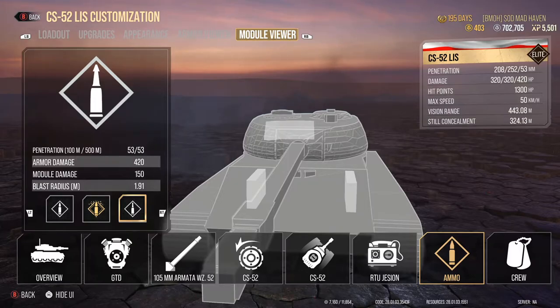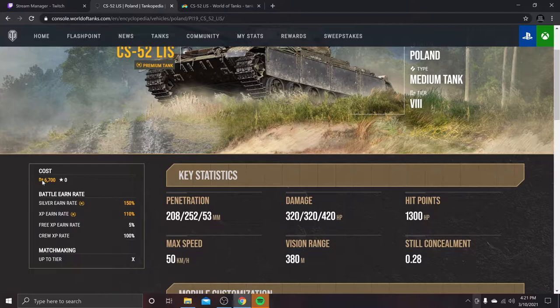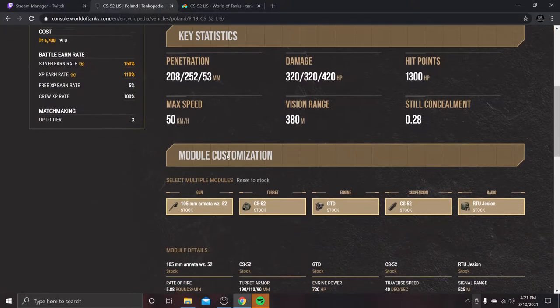Let's jump over to TanksGG and take a better look at the statistics on the website. For 6,700 gold — which I find to be underpriced for how this tank performs — you're able to get the reload down to 7.5 seconds with a 320 alpha, and it's just so far absolutely amazing. We're also streaming live over on Twitch, so if you guys want to check that out, catch me on Twitch one of these days.